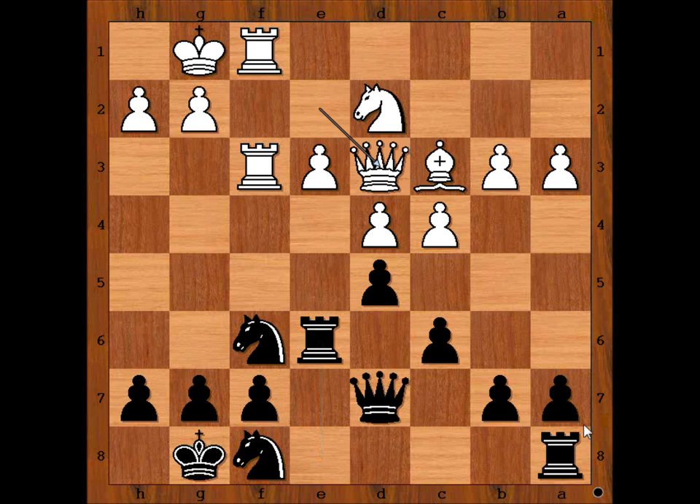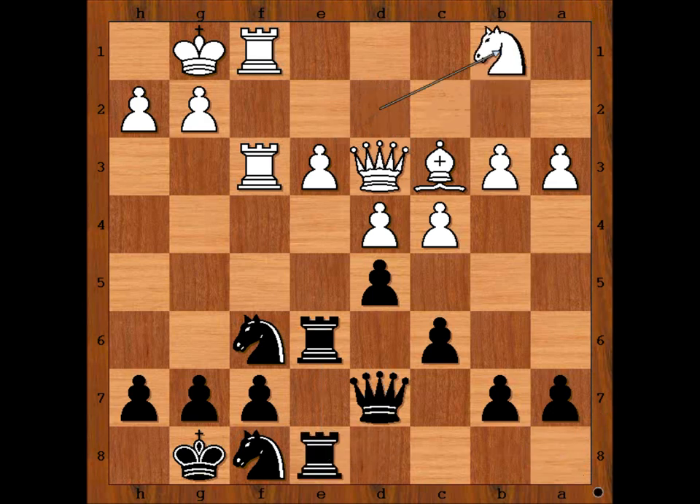Queen to d3, rook from a to e8, knight to b1, knight to g6. Who is better — black or white? Black is better because of white's backward pawn on e3. This is the target.